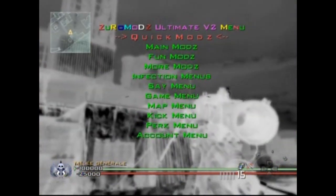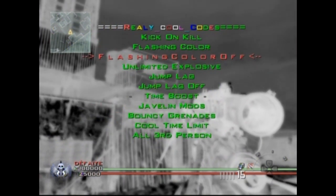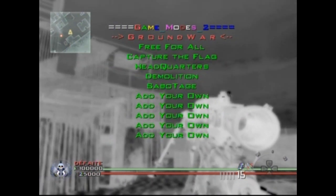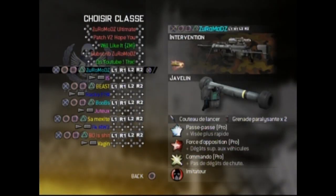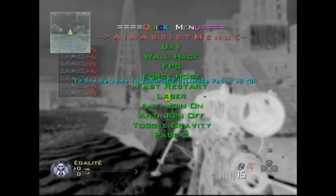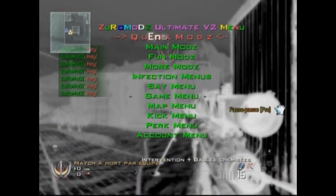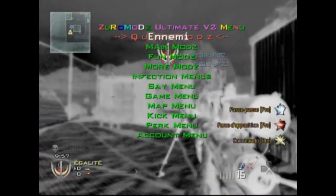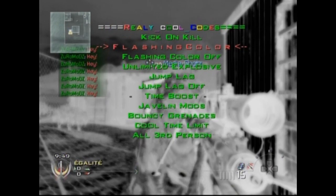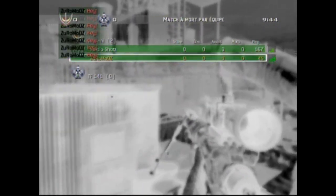About the flashing color — you need to be on team deathmatch or ground war, you just need to have two teams. So I'm going to put ground war just for example, choose a team, and write some text to show you what it does. You go to flashing color in the real cool codes and click on flashing color — it's going to flash like that. If you click on select, your scoreboard will flash too. And the feed is also going to flash if you click on it.